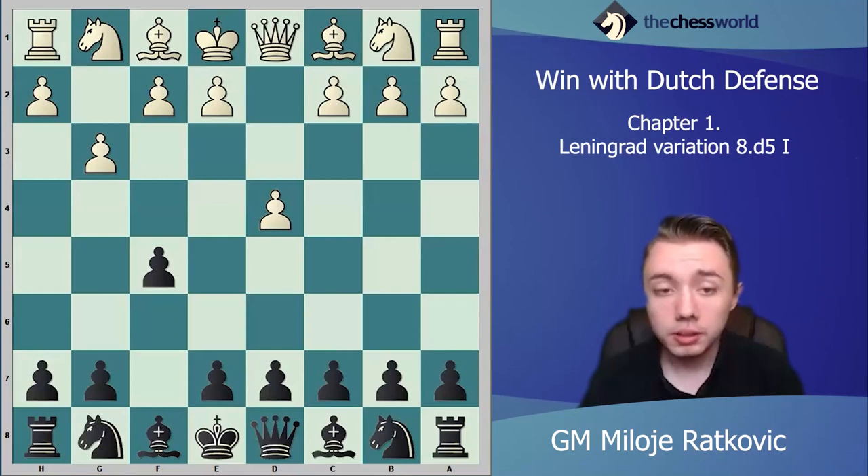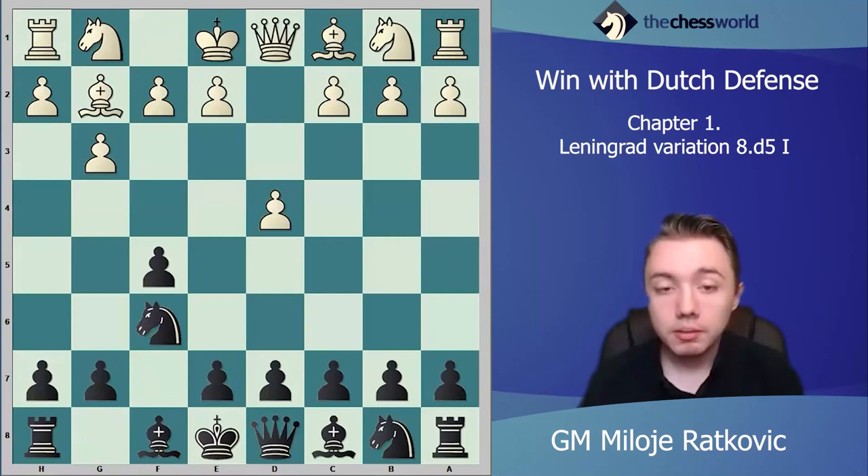You keep developing: you play knight f6, bishop g2. At this moment black has a few different options. Black can play d5, which is the stonewall pawn structure, and after that e6 and keep developing, but we will analyze the Leningrad variation in Dutch defense.